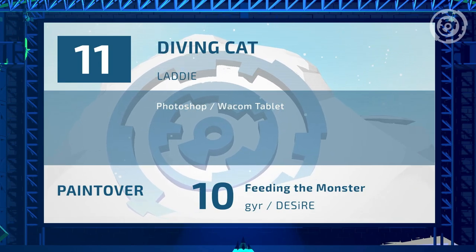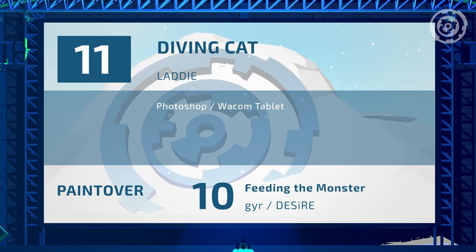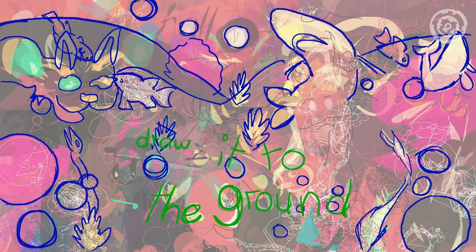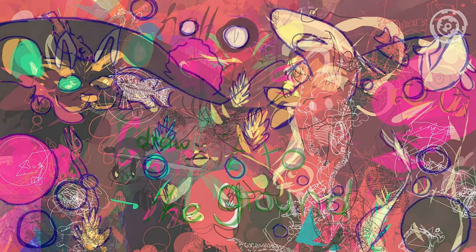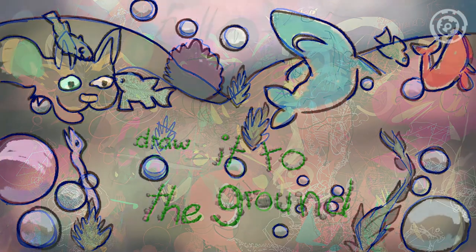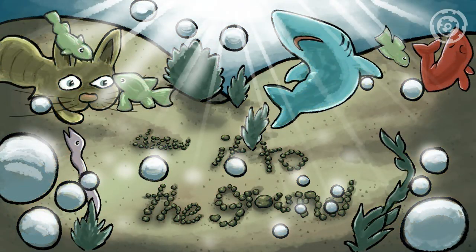Entry number eleven: 'Diving Cat' by Lottie. I know where that shark's going to come from — that's the rabbit's head, but it is very shark-like in this one. Interesting how many people went with a C-shape from this one, and again we have a bunny or a cat.